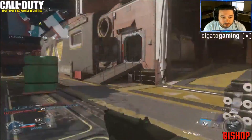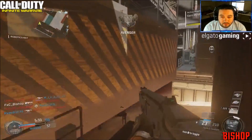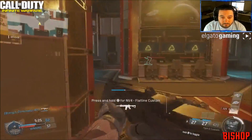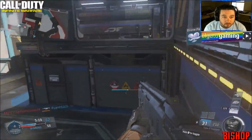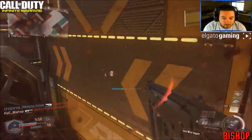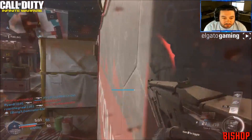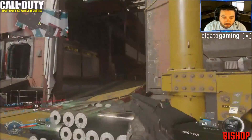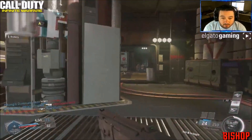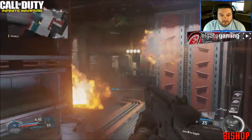Alright, teammate right behind me. Hey you did some work. I think I'm behind him again — see if anybody turns around from their team here. They got him, they're over here. One's up there. This Type 2 is nice. We're retasking to base. This Type 2 is nice. Get out of here. And they just killed my Vulture that quick.